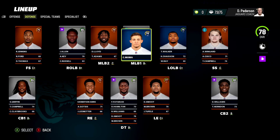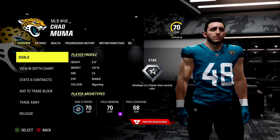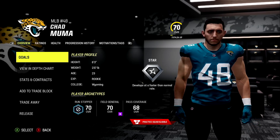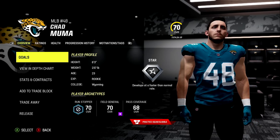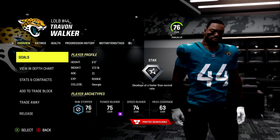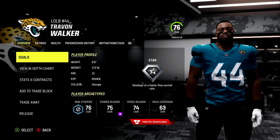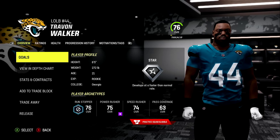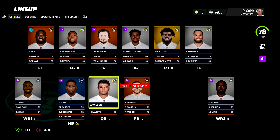Our first maybe-questionable dev trait: Travon Walker hidden dev, Chad Muma hidden dev, Devin Lloyd normal dev. Very weird to give Muma the hidden dev over Devin Lloyd. Muma comes with a star dev - let me know what you guys think. Should Muma have got the dev, or should they have given it to Devin Lloyd? And maybe a little surprising, the number one overall pick Travon Walker only gets a star dev. You'd think given his incredibly high perceived ceiling the dev trait would align with a superstar - but only a star for Walker. Maybe they got the Jags all wrong here.